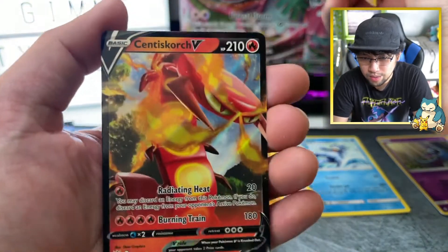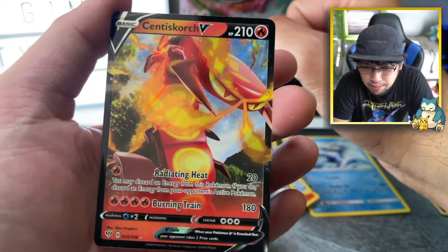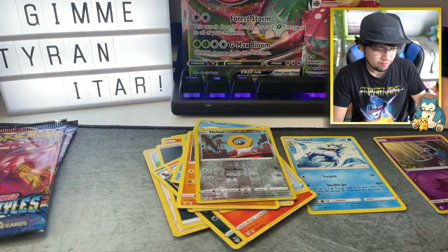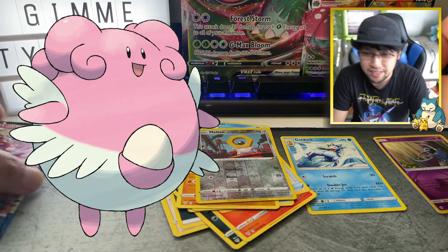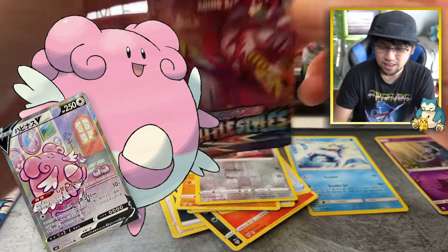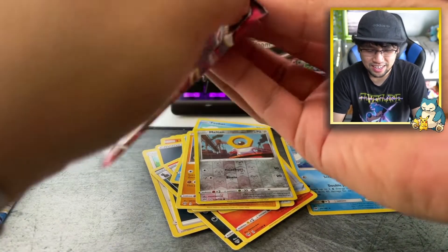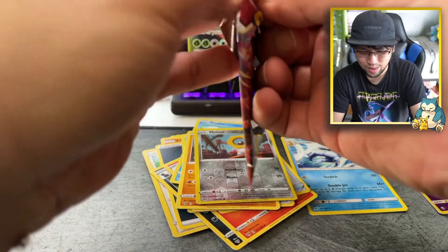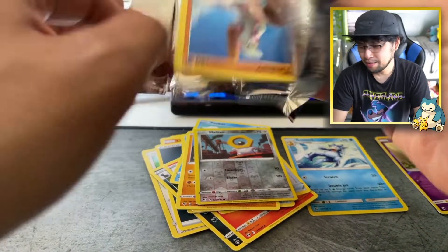Centiskorch V — bad boy right here! Oh, another thing I forgot to mention — Blissey! I'm so happy Blissey's back and now she has an alt art. I keep going back to that set, I'm sorry guys, I'm just so hyped. I can't.